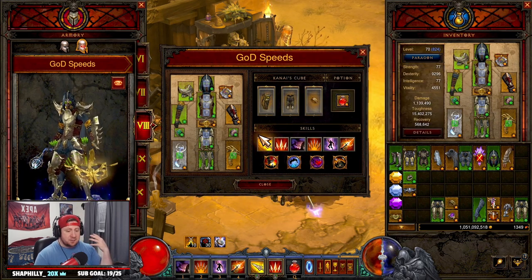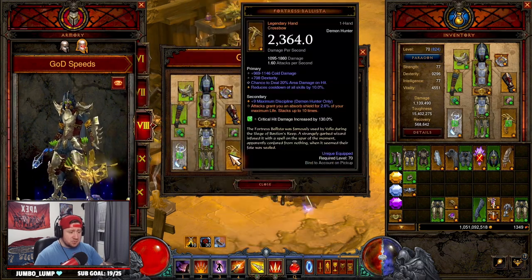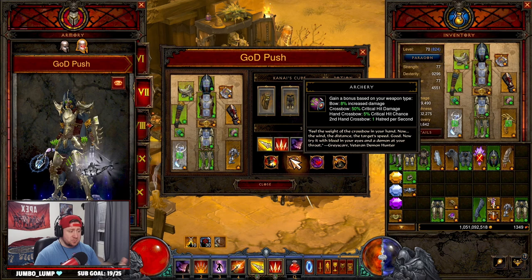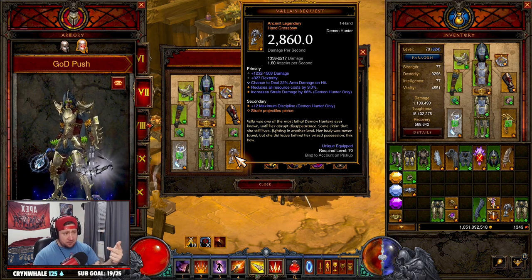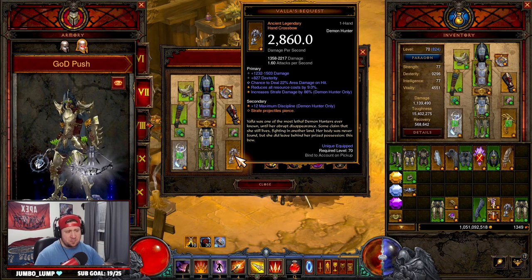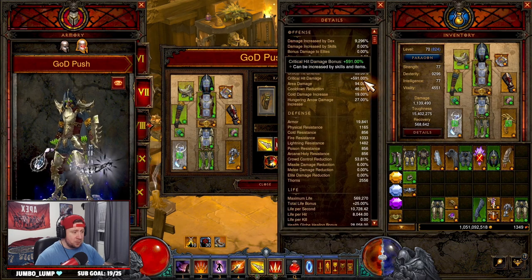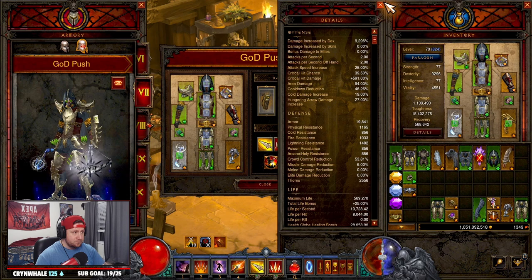For the God push build, only two things change. Instead of Fortress Ballista for the shield, we run Valla's Bequest because it helps us pierce everything while strafing. And instead of Tactical Advantage for more speed, we take Archery with two-handed crossbows which gives us more Hatred so we never run out. Stat priorities on Valla's Bequest: Damage, Dex, Area Damage, and then resource cost reduction or cooldown, plus Strafe damage. Also make sure with max Vengeance that you have cooldown reduction at 38% or more — this is very important to keep Vengeance at 100% uptime.